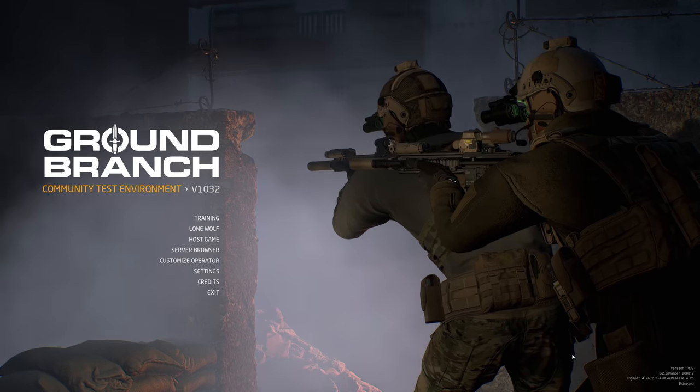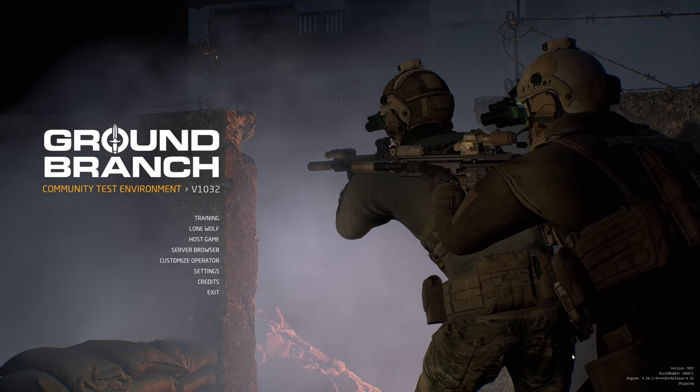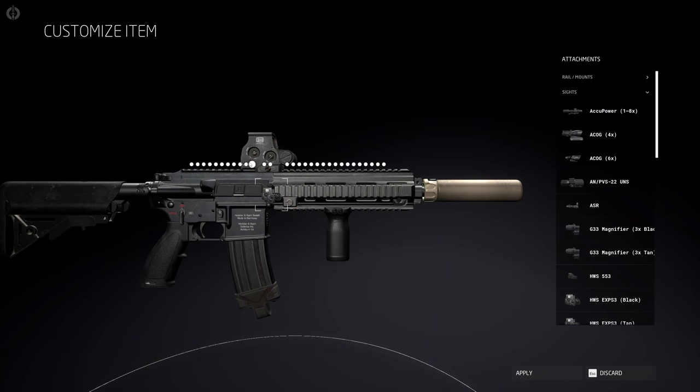Ground Branch, one of my favorite tactical shooters, has just released version 1032 to its closed testing environment. In it, you get a bunch of animation changes, customization changes, and gameplay changes. But one of the coolest things is you get a new map: Bin Laden's Compound. This is gonna be awesome.